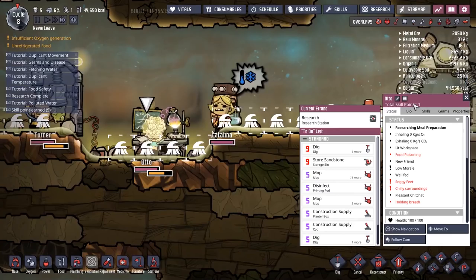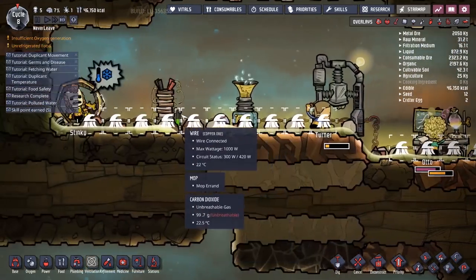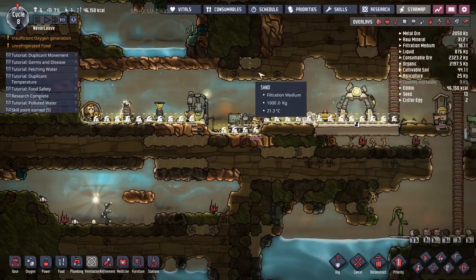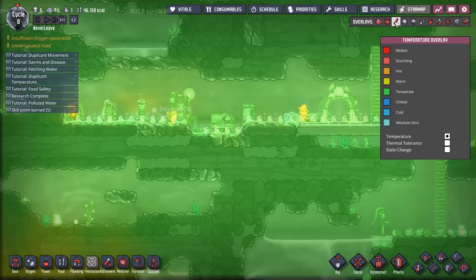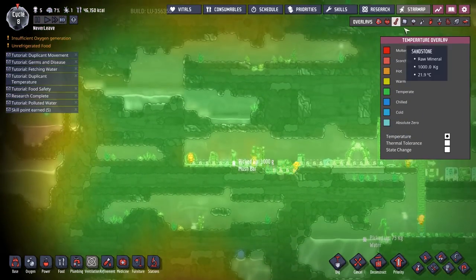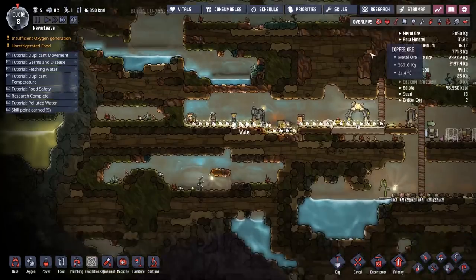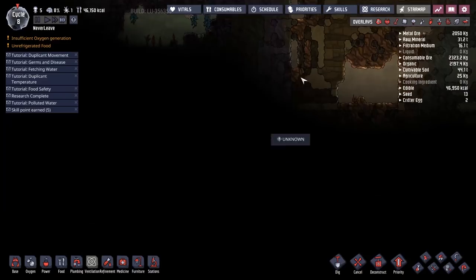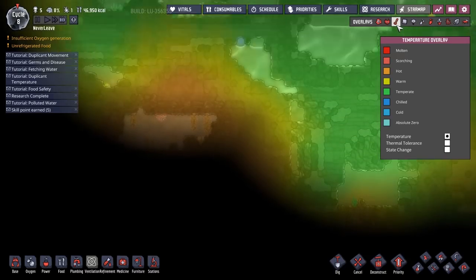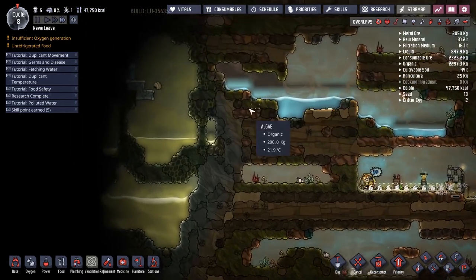What's your problem, Auto? Food poisoning, soggy feet — you're not having that bad a day. You're cold — why is the temperature so cold in here? Temperature display — it's temperate. The entire room's temperate, you're just a cold little boy, it's not my fault. Just get warmer — I'll put you down in the molten territory. How the hell is the temperature down there? It's scorching hot down there — I'll just throw you down there for a bit.